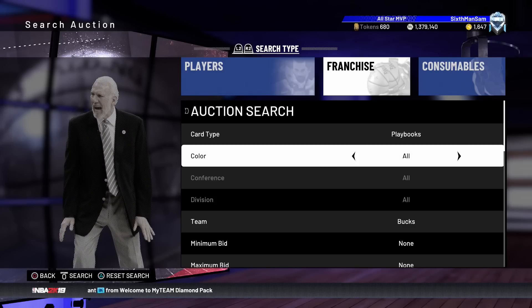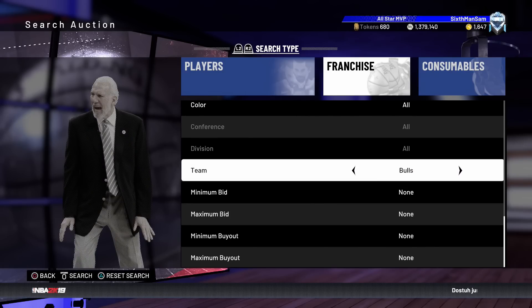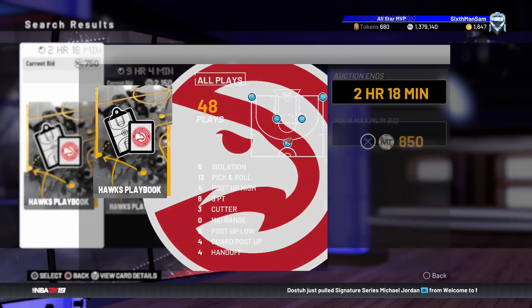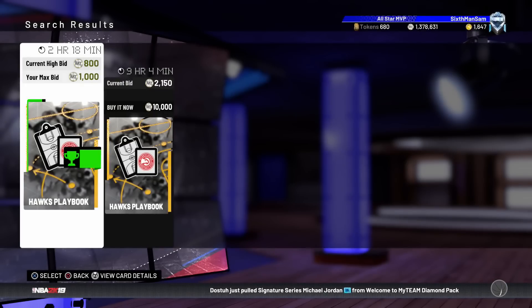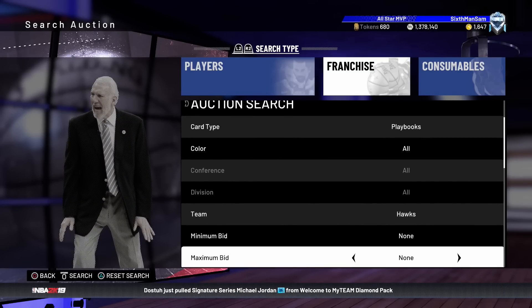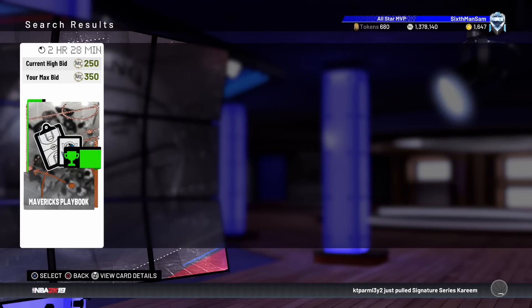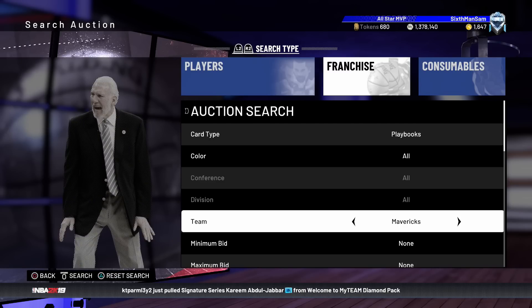A couple other playbooks I'd recommend would be the Hawks — this Hawks playbook is pretty hot, I want to throw a bid on it. Another one to target would be the Magic and the Mavericks. I have a bid on the Mavericks one — look at this, there's only one up. If I get it I can sell it for as much as I want because I'm the only seller. Don't sleep on this filter — there's a lot of MT to be made and not a lot of competition.